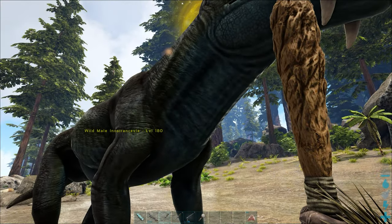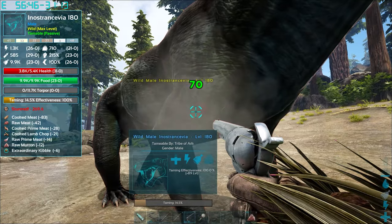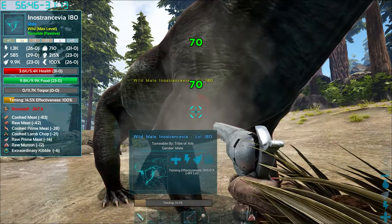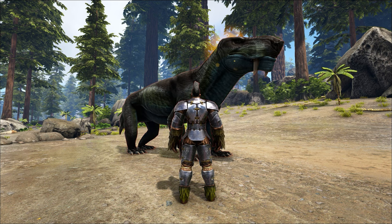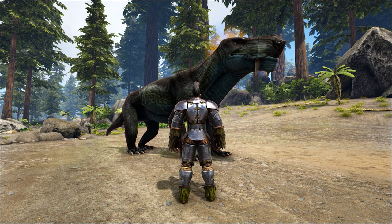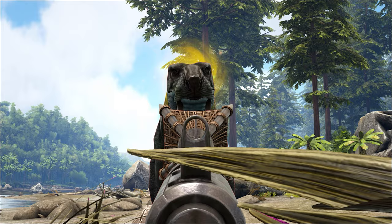Once it's free from the Net or Bowler, you can passively feed it while it still has the stun debuff. Damage will not reduce its taming effectiveness, meaning you don't have to play too careful. Similar to normal passive tames, you must wait until you can feed it again. It's very likely to get unstunned, so simply hold your Harpoon launcher ready to fire again.